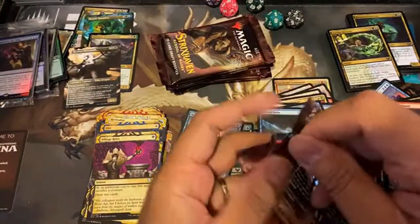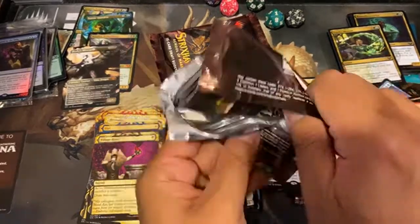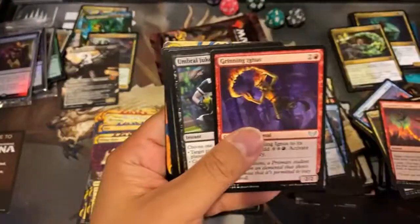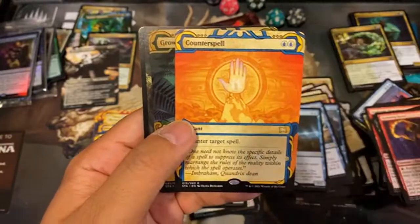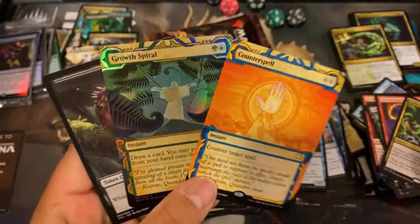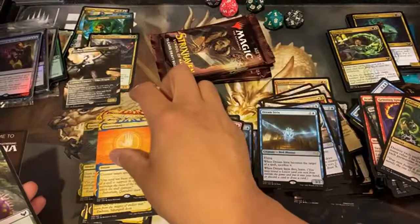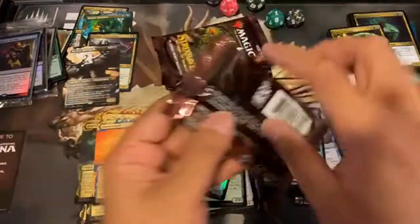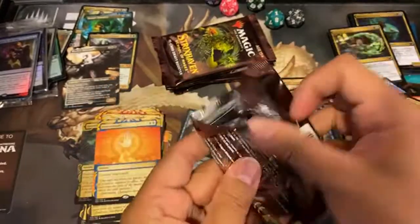Boom — that's actually really cool. Five casting cost for a 5/5 flying double strike. Calling Ritual — ooh, look at that — Counterspell! That's a nice one, and a foil Growth Spiral. Wow, nice. Counterspell, always a nice card to pull, always has value.